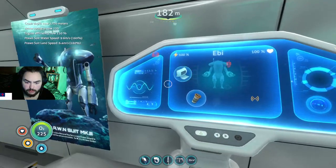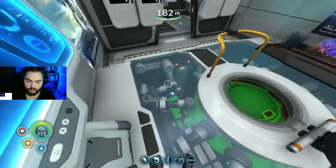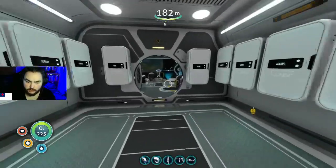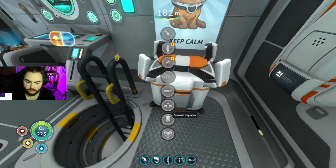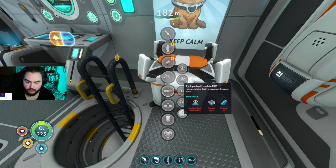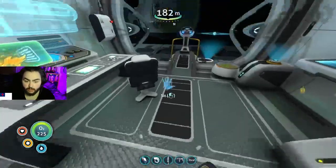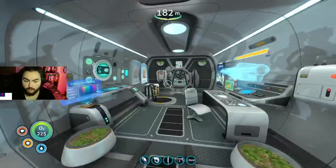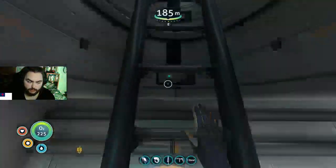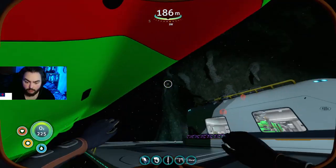So with this upgrade we'll be able to go deeper with the prawn suit. We can make it here at the modification station — mark two. I think that's the max. Boom — 1700 meters max! Sweet. So now we can go back down there, drill some more kyanite so we can upgrade the Cyclops depth. I think we're at depth upgrade two so we need three — three kyanite. We actually only need two more kyanite.